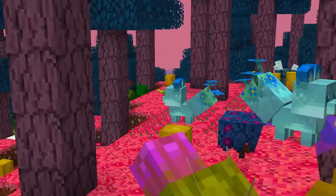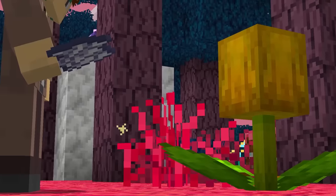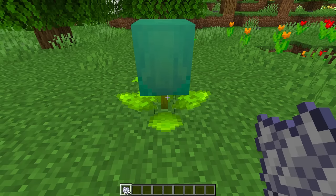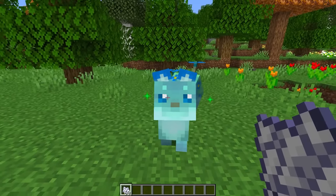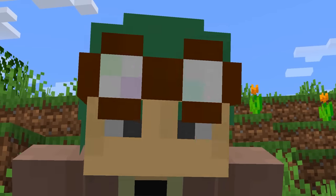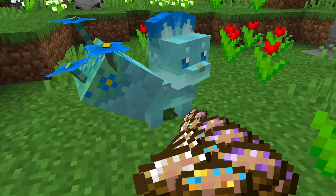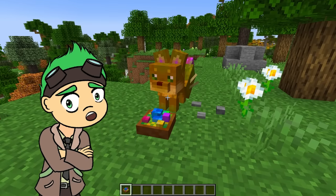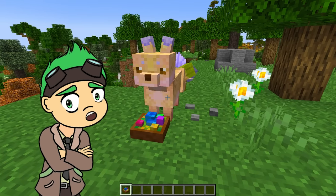It's better to befriend the mystical flower foxes instead! Unlike any other mob in the game, these little guys have to be grown from seeds, rarely found in flower forest biomes! Just use some bone meal and out pops a fox! It's just a baby, which means it's time to stuff its face with stew! Crafted from a variety of flowers and a bowl, with enough stew they'll be all grown up in no time!